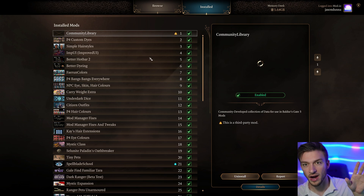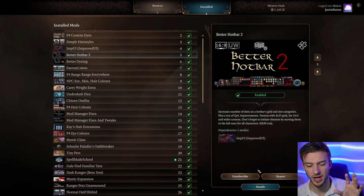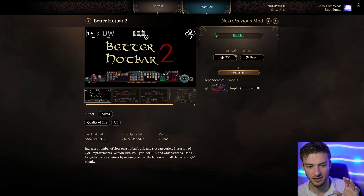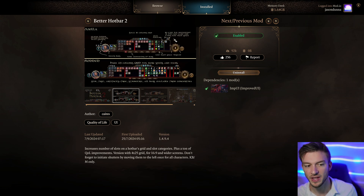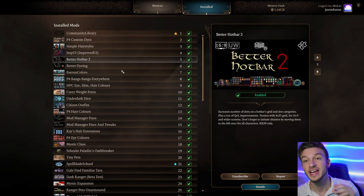Try out three or four mods, check the basics — go to camp, leave camp, walk around, maybe even get into combat if you're using combat mods. For example, Better Hotbar 2 is a very popular mod with 92,000 downloads, but it doesn't allow you to reapply things like Hunter's Mark or Hex. These mods aren't perfect, so try them out, and if things look good, then save.